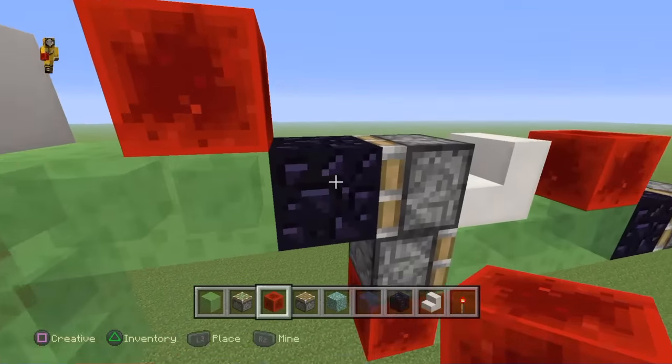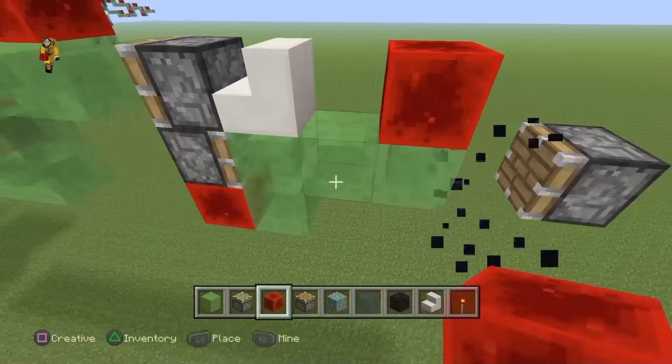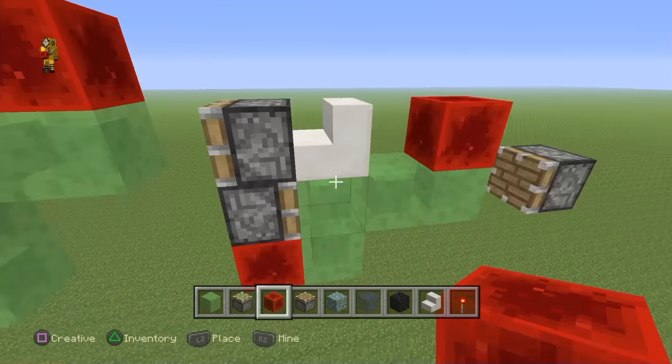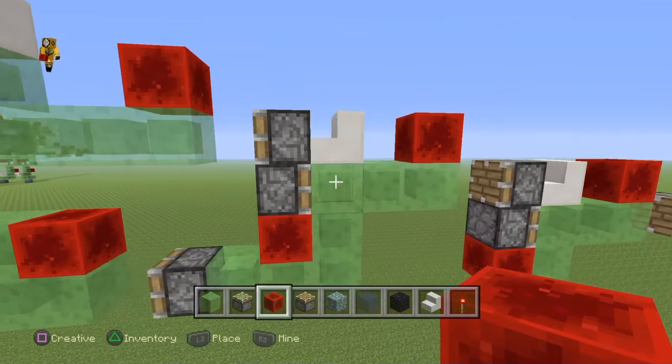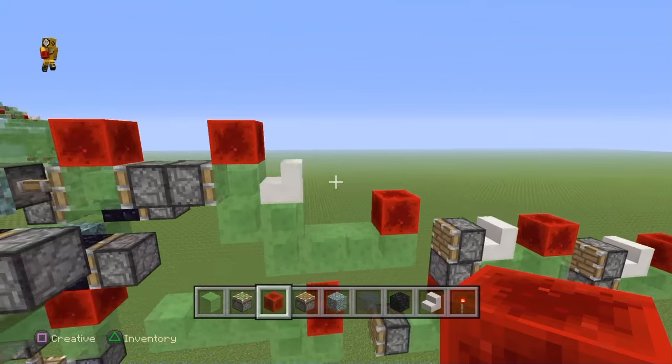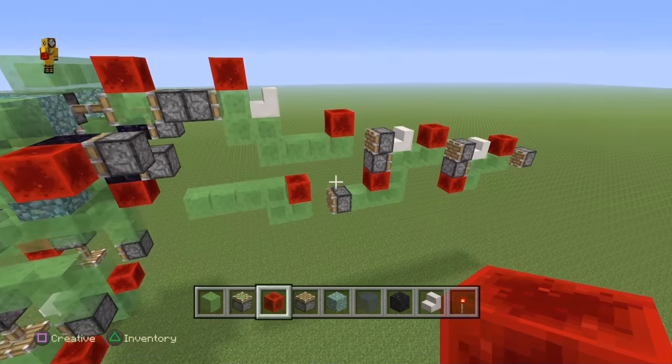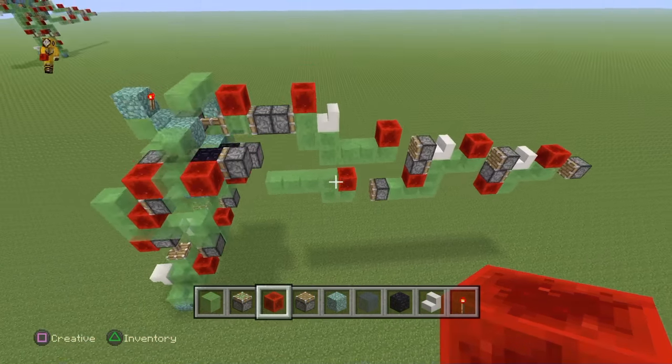Now let's break out this obsidian and just triple-check, quadruple-check — this is a sticky piston, these are pistons, this is a sticky piston, this is a sticky piston, and this is a sticky piston as well. So as long as you have all that going, you should be good. And this is the full tail.